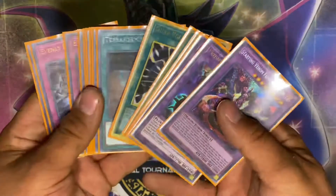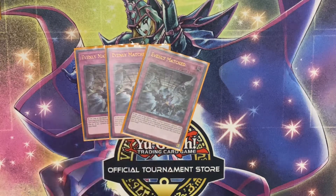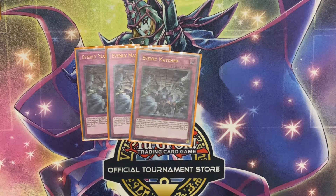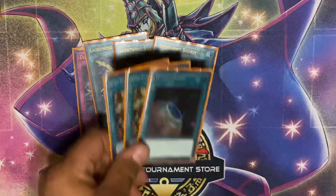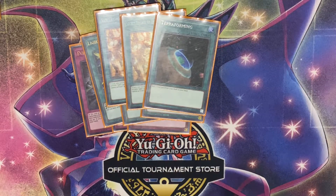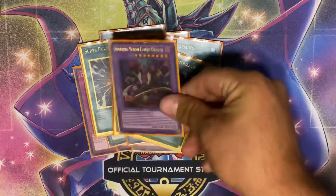Now into the side deck. The main important cards — I rarely side these — are three Evenly Matched, which is good but only against certain decks, probably more against Prank-Kids. Then three Lightning Storms, which I definitely side against all back row. Two Secret Village and a Terraforming to search either the Village or my Dark Magician field spell. The most important cards in the side are the three Super Polys and Starving Venom.